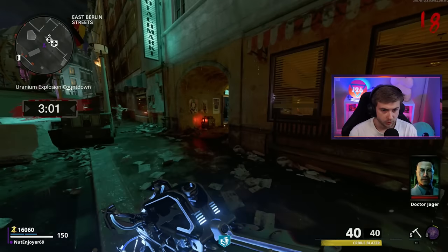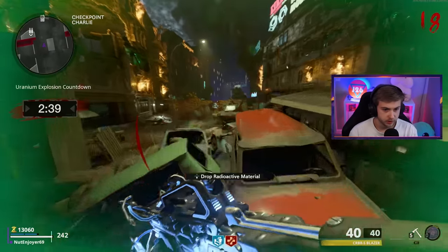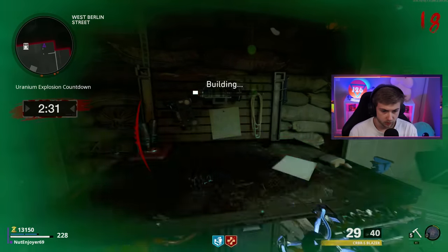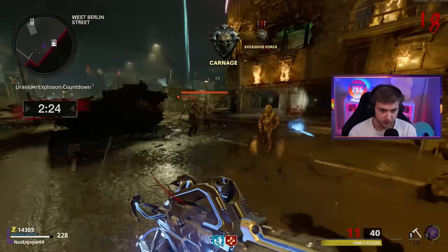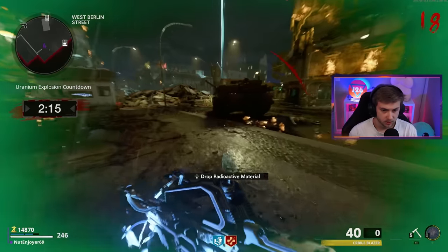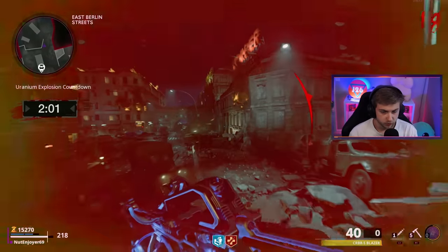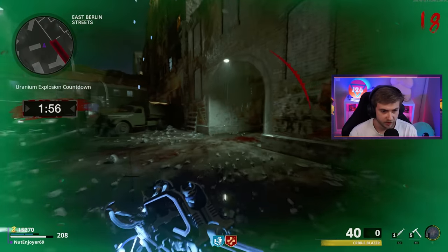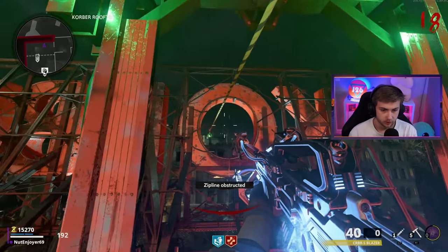I'll grab Jug really quick just in case. Our health is already depleting. Try to kill any zombies that are close. We're just gonna have to hold it. Zombies back the fuck up - is that a nuke? Perfect. Let's get out of here - one of them dropped a stim, I need that. This has got to be like the most stressful easter egg step in this entire game. Them throwing a time limit in your face while constantly losing health is just scary as hell.